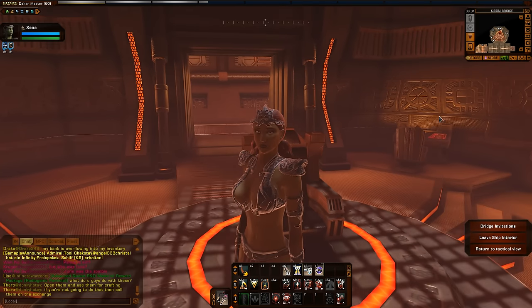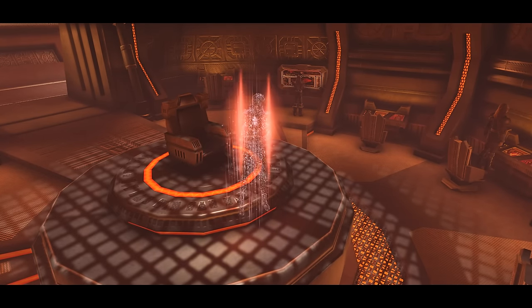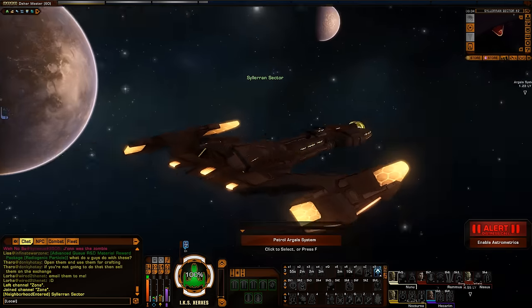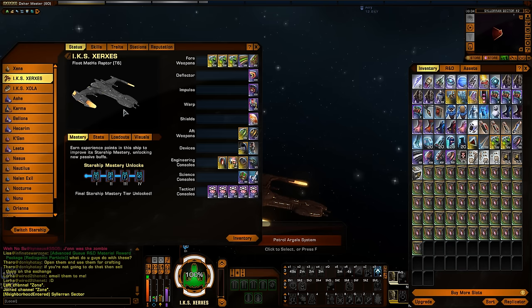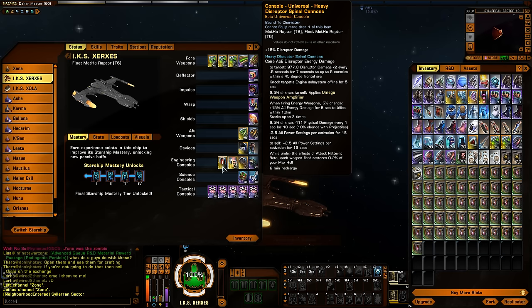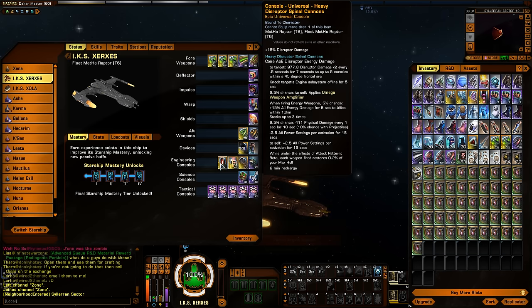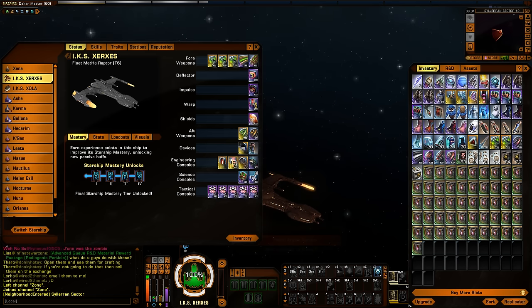Let's head out into space, take a look at the stats, do an Argala run, and see how effective this torpedo is. You can see here I am in a fleet tier 6 Mataw Raptor — my favorite KDF ship. Absolutely amazing ship with awesome spinal disruptor cannons. Which is why I like this whole disruptor-based build — it fits perfectly onto this ship because the spinal cannon is disruptor-based. Plus it just fits the whole theme of Klingons, so it's fantastic.